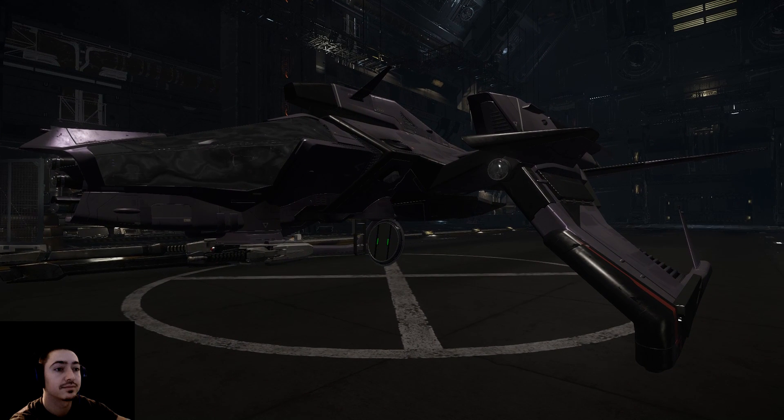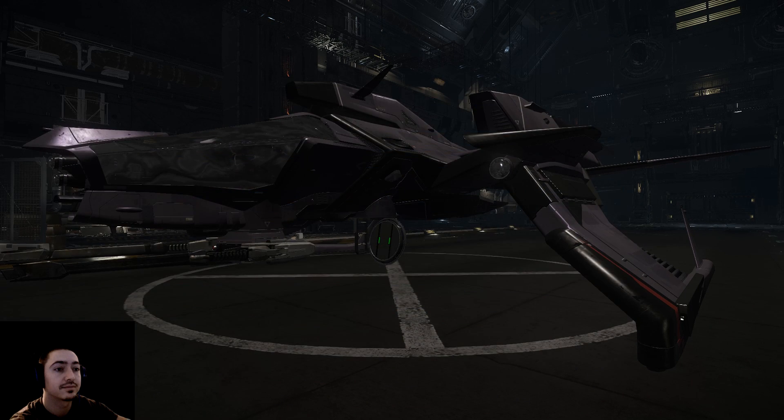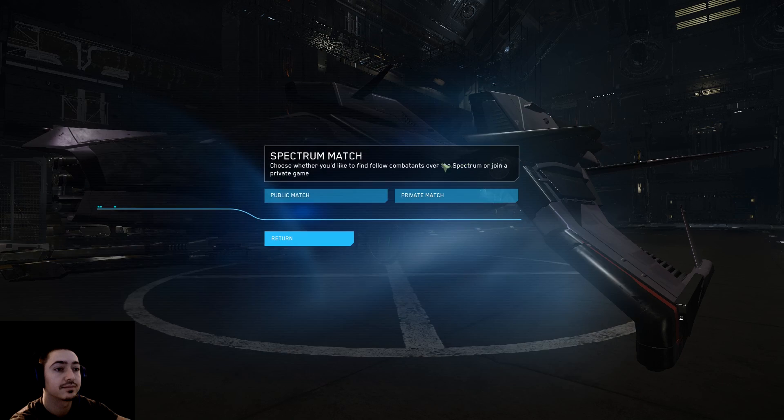So to actually fly the ship, press Escape and go to Electronic Access. Here you have some options. You have the Basic Flight Training — if you haven't done that, I recommend you do, so you can get a feel for the ship and the controls. Drone Sim is a single-player mode where you can practice, and Spectrum Match is a multiplayer mode where you can play with or against other players.